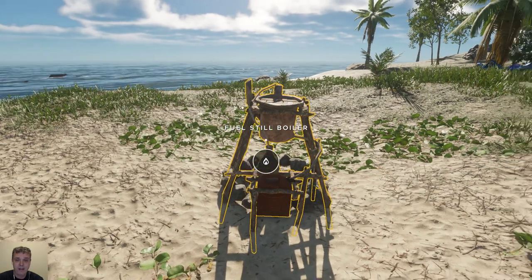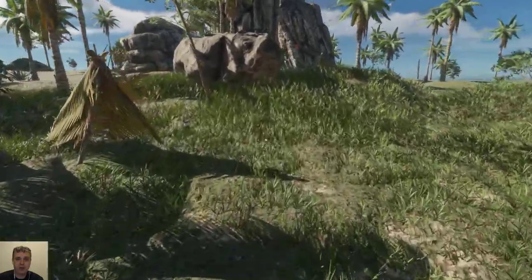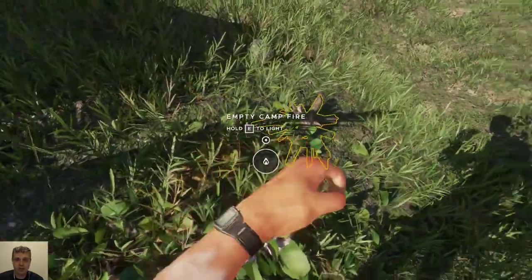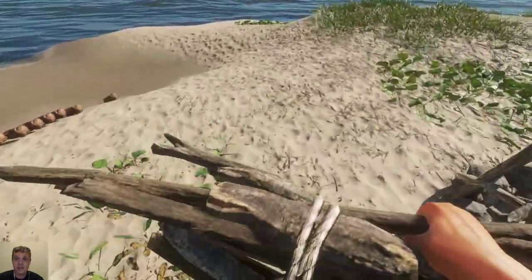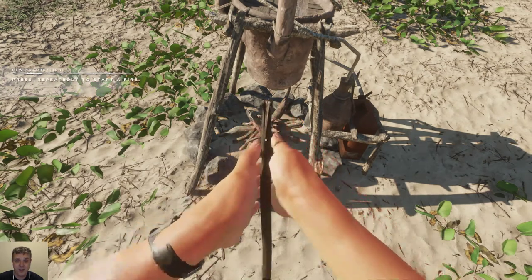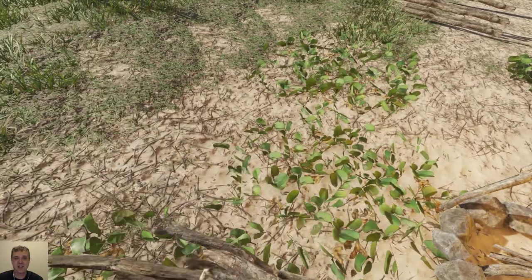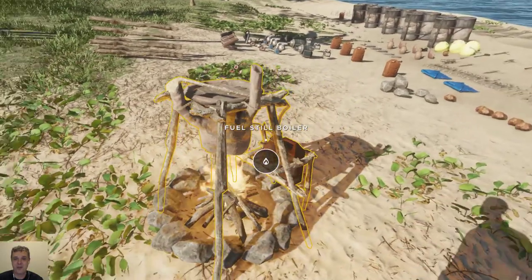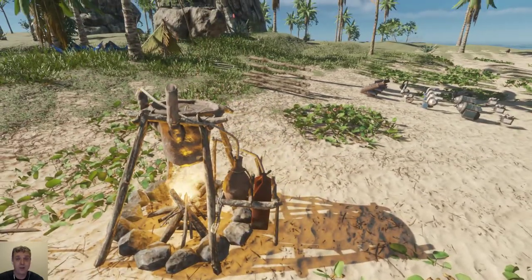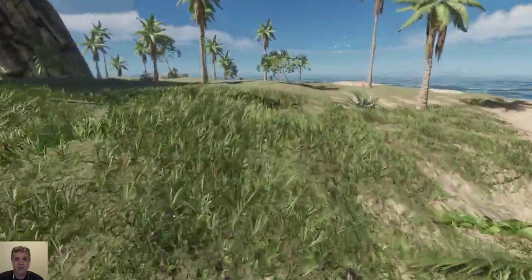Let's make a quick fire. I think I have some kindling somewhere around here — there it is. They changed the sound when the fire turns on as well, so it sounds like there's a bunch of fuel on it. Now we have the fuel still boiler, but it doesn't do anything yet — what you need is potatoes.